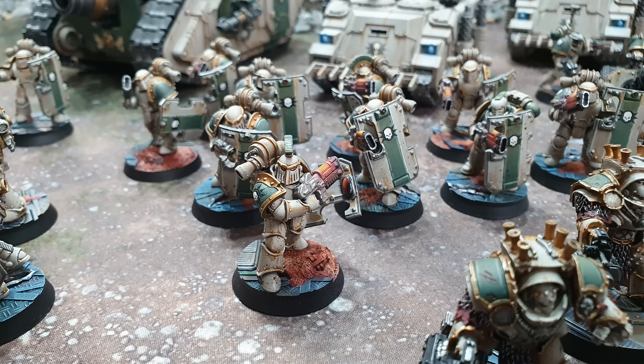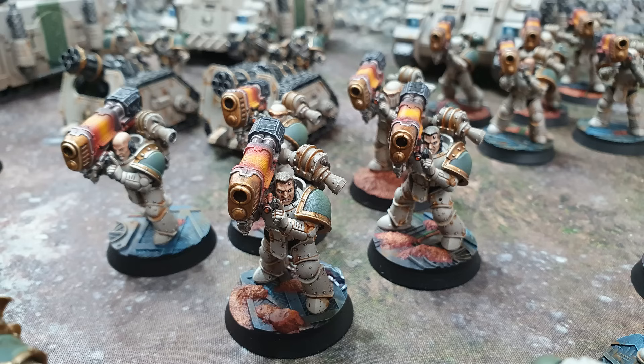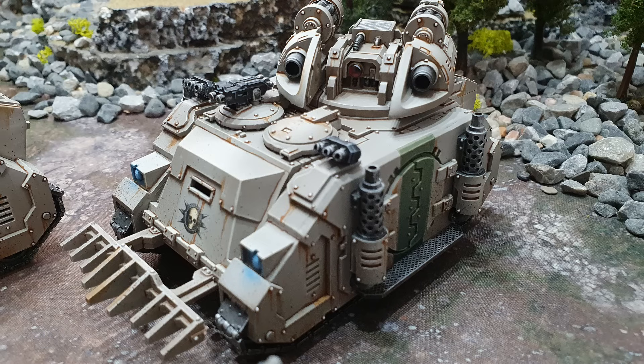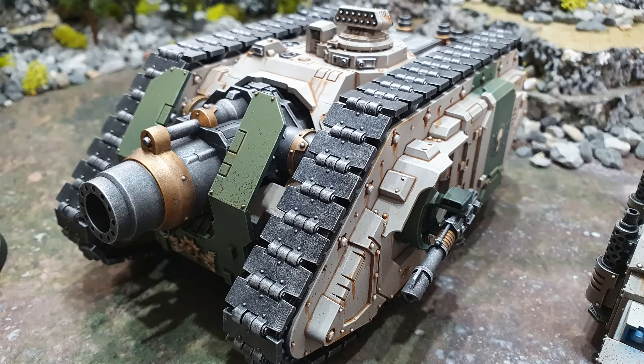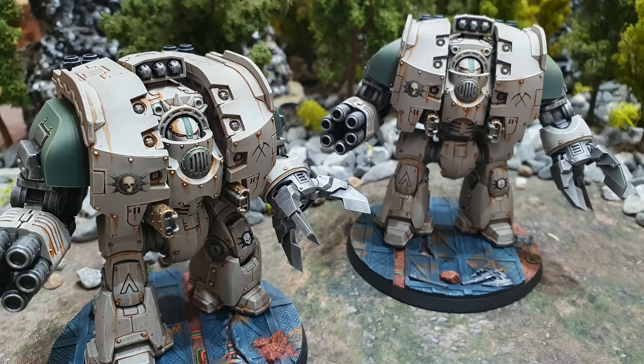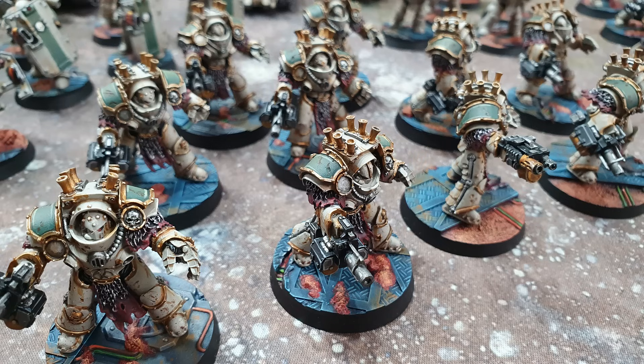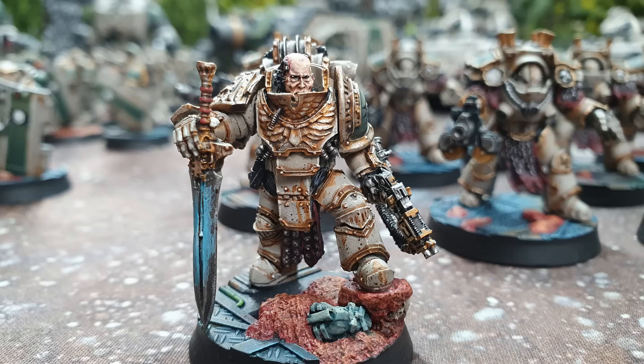This 3,000 point with-Typhon list is built around the Rite of War called the Reaping. When added to their Legion trait, which is called Remorseless, what you have is an infantry-heavy list that just walks all the time. It doesn't run, it can't make any movement phase reactions — it just walks. Apart from the once-per-battle Death Guard advance reaction, which is called the Remorseless Advance.